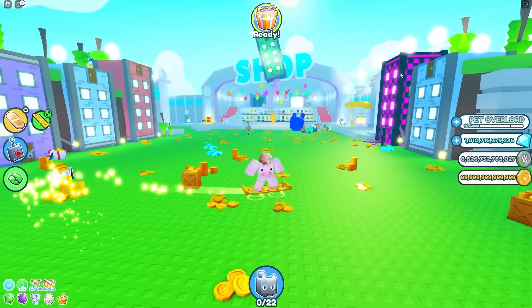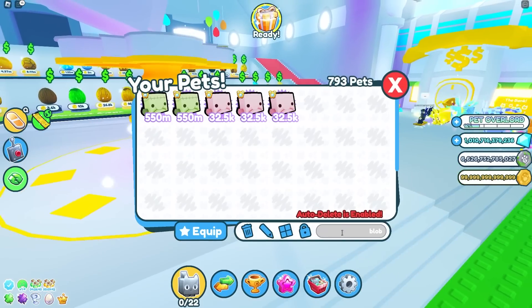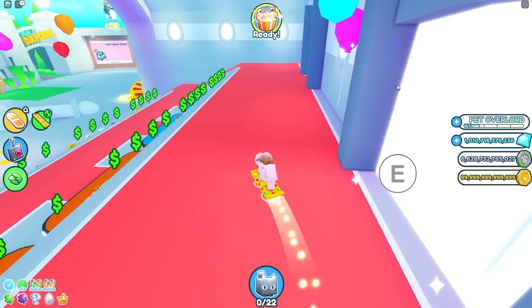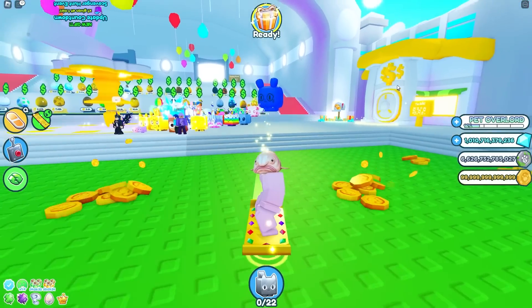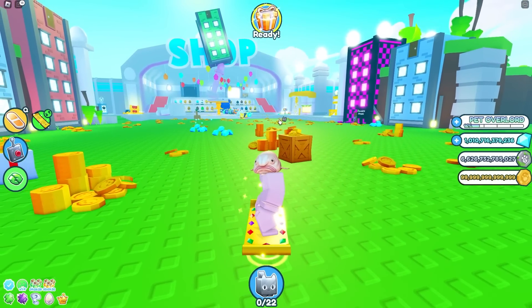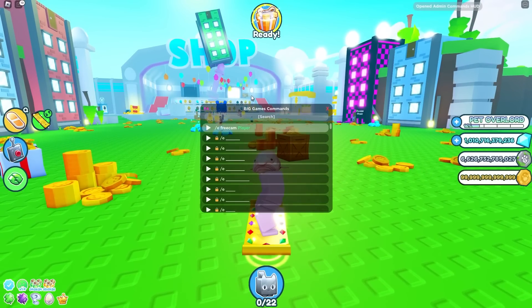What you pretty much do is equip that UGC, go in-game, and you'll get a Titanic banana. Admins and moderators could literally just go in a private server and morph into someone using the morph command. I had it before when I used to have admin, but they sadly took it out.